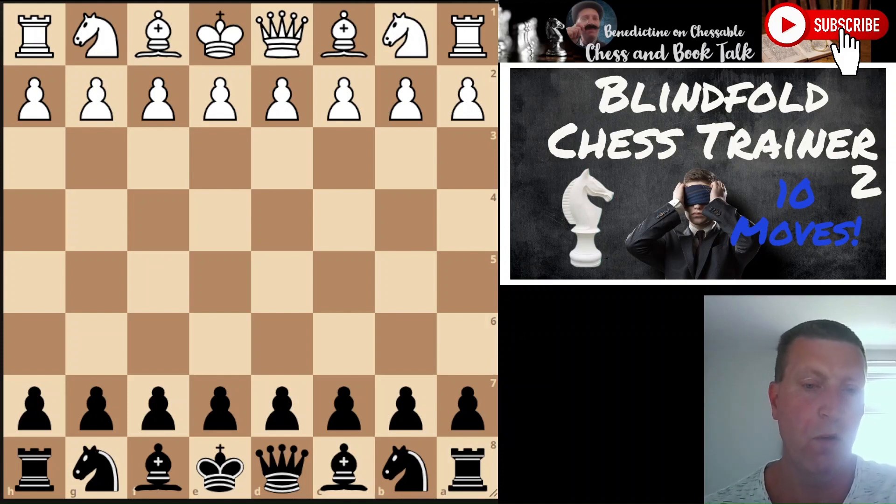I will pause after each two moves slightly to help you fix the position in your head. Here we go: e4 e6, d4 d5, knight c3, d takes e4, knight d7, knight f3, knight gf6, knight fg5, bishop e7, knight takes f7, king takes f7, knight g5 check, king g8, knight takes e6, queen e8, knight takes c7 - and find the tactic.